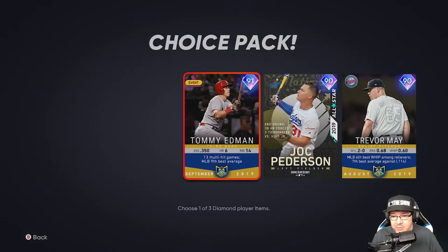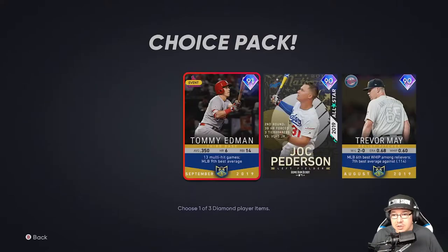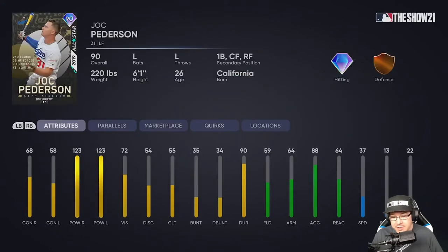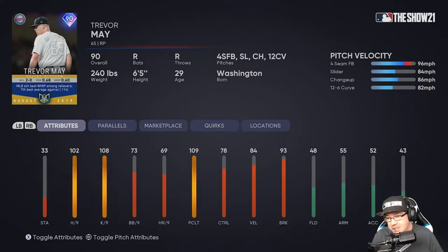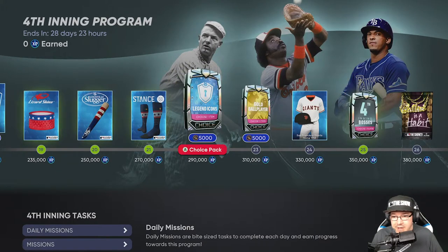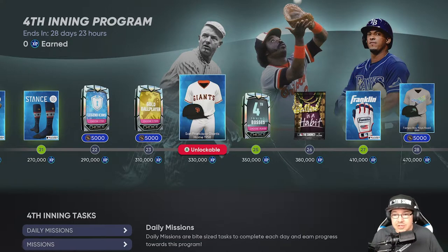You're also going to get the Baltimore 1966 home jerseys, and a classic player choice pack between Edmund, Jack Peterson, and Trevor May. Jack Peterson's power numbers are going to be crazy, especially as a lefty. The Trevor May card might actually be pretty nasty in your lineup. You're also going to get some more Red, White, and Blue stuff, a Legend Icon Gold Ball Player perk, and a San Francisco Giants jersey.